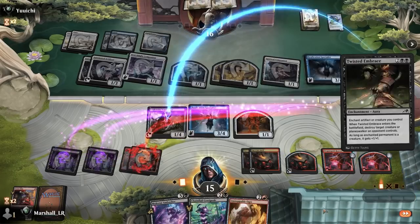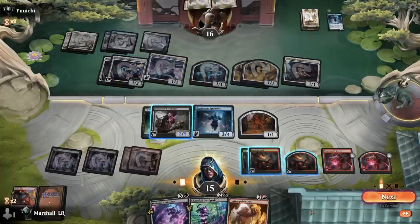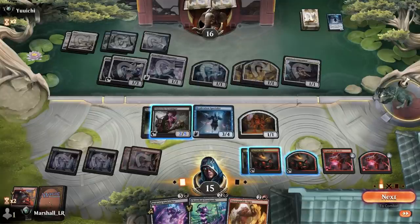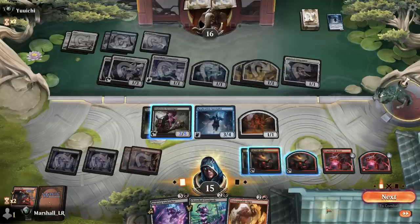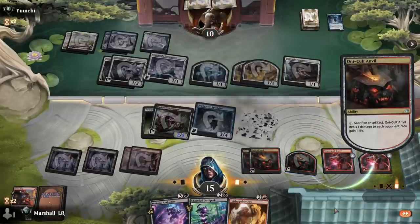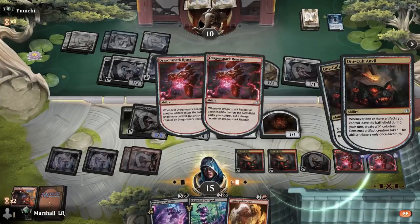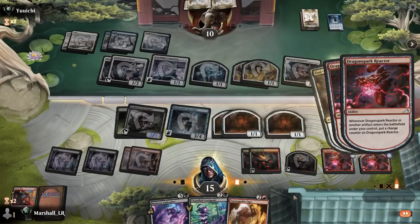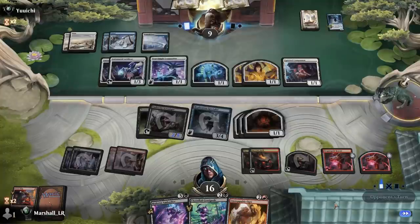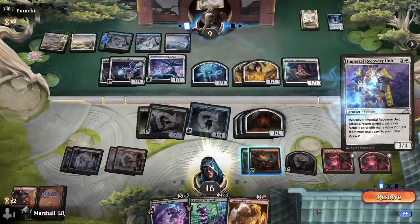I'll put it on one of my artifacts — kill that. Take seven, but I can serve up for a bunch here — yeah, taste it. Two... two more... two more. That's just crazy, and I can drain for a couple more too, but I don't think I need to just yet. Free unit — returns target, but it doesn't have haste so it'll just sit there for now.